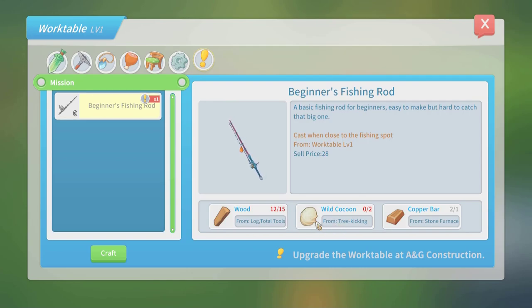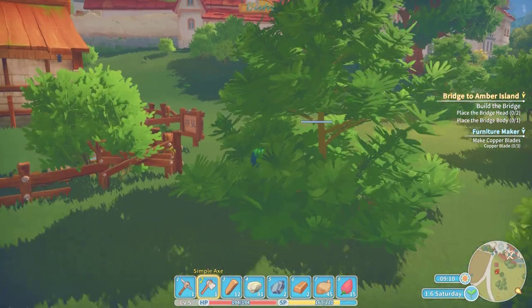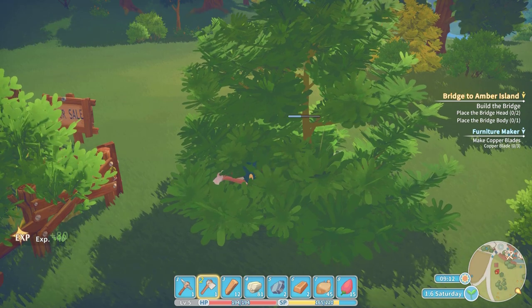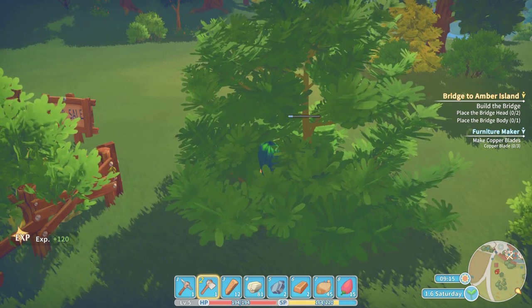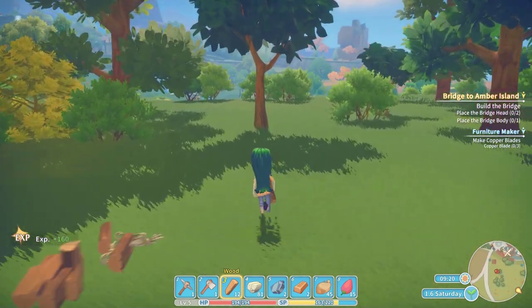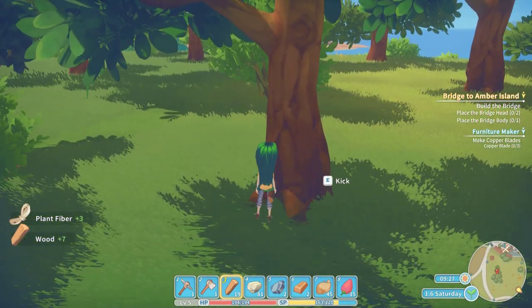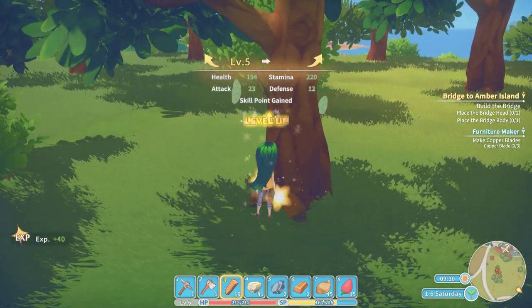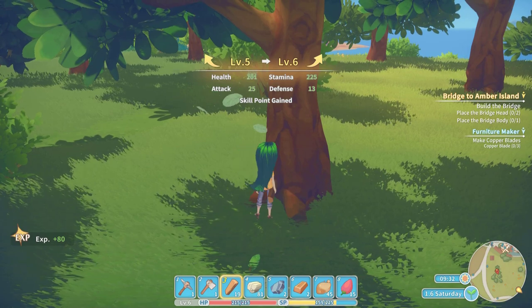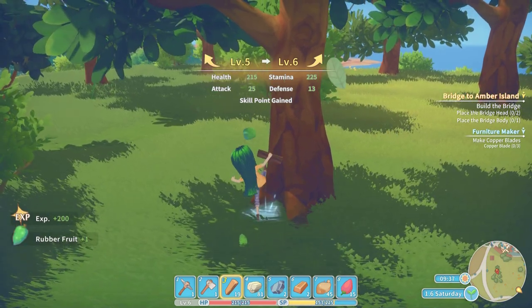Tree kicking — okay, so we just need to kick some trees. We need two of those and then we also need a bit more wood so that we can make that, which then hopefully he'll pay us for. So I need to kick some trees. Let's see if this works. How do I kick trees? Oh, a kick. Okay, we found some rubber fruit.